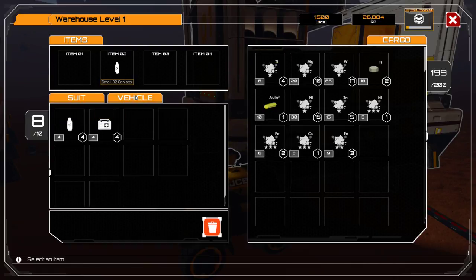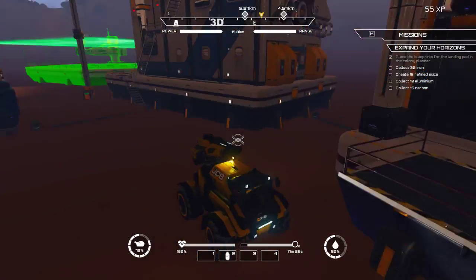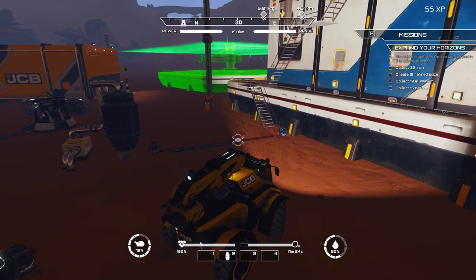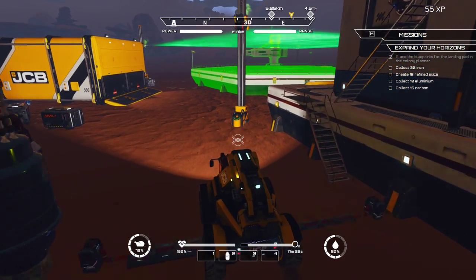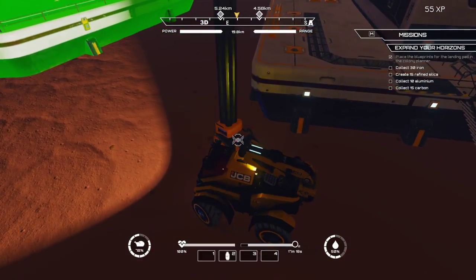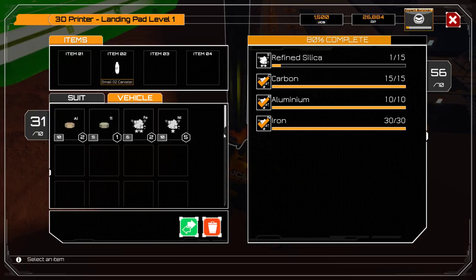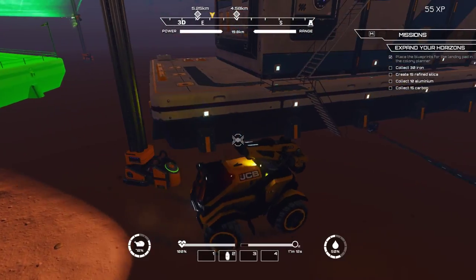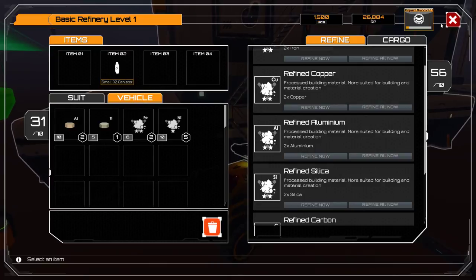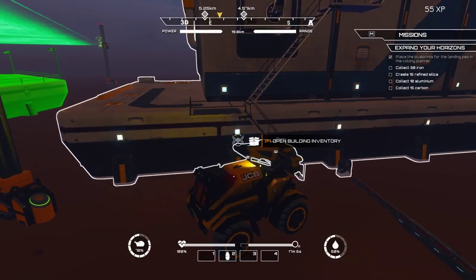I've got four O2 canisters so we're still doing alright on O2 canisters. I think all I need is a lot of silica now. Can't tell unless I'm right up against it, apparently. Yeah, I need a lot of silica — so what's that, like 30 silica? Yeah, it's two a piece, so I need 30 silica.